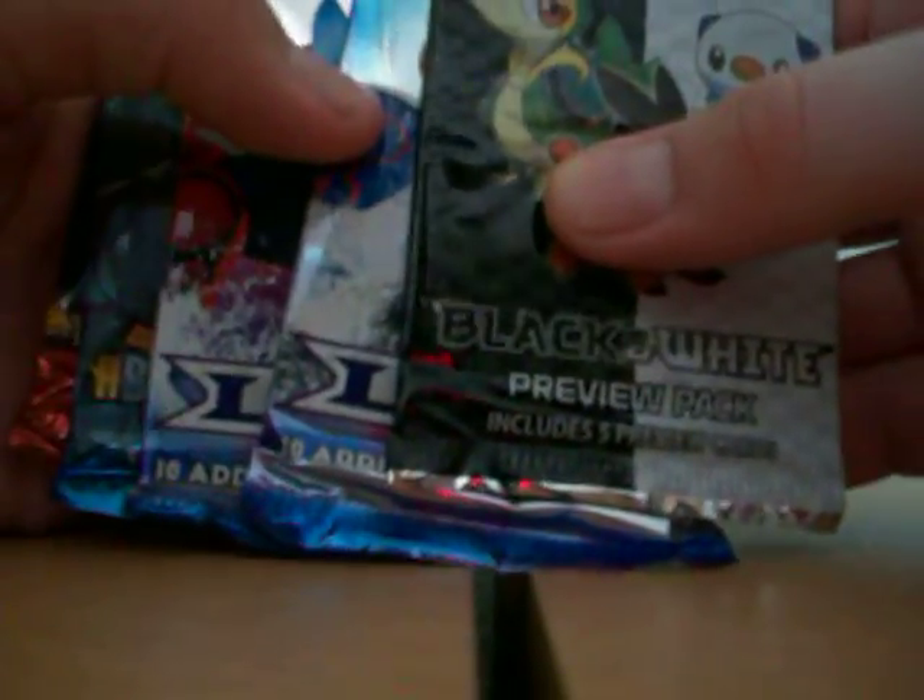We've got the Black and White preview pack — you get the same cards in every single one, so it's pretty much worthless when you get one. The packs included are Call of Legends, Triumphant, and Undaunted.